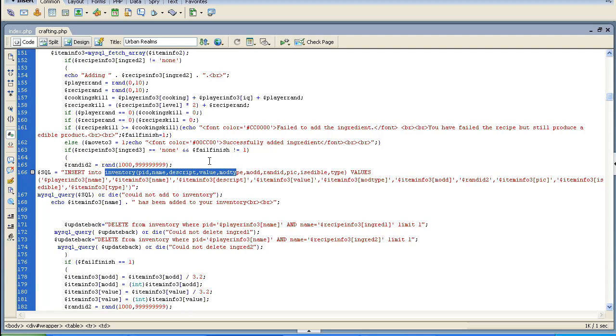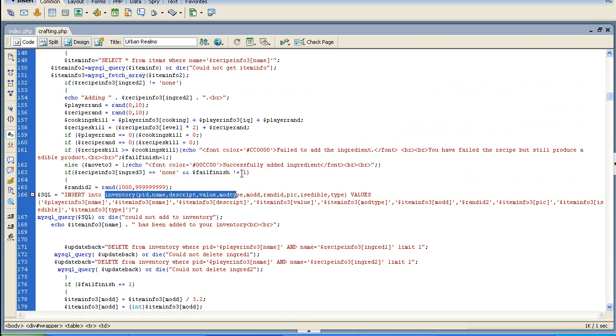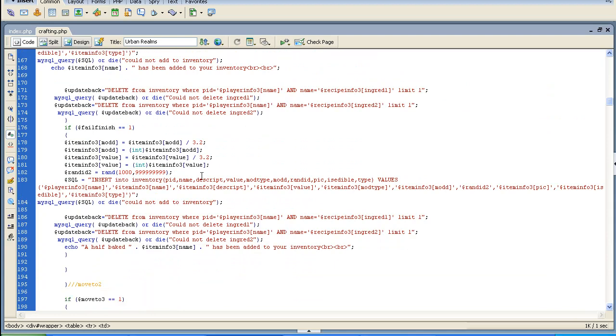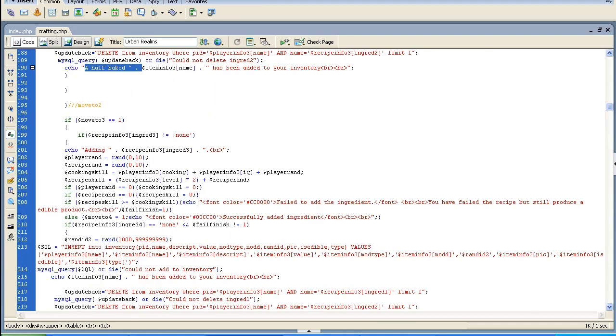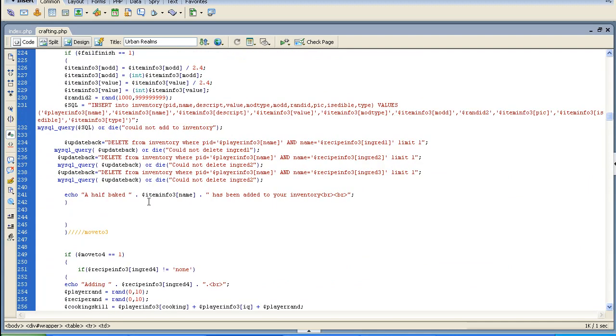If you only get three out of five, your item is not going to be as good as if you completed all of them. I've changed up the items so they're not as good as a normal item. We are going to delete the items from the inventory — the ingredients that you had. You'll see that after every ingredient, a half-baked item or something like that was added to your inventory, and it's just not as good as a normal item. When you make it all the way to five, it's going to be a full good item.